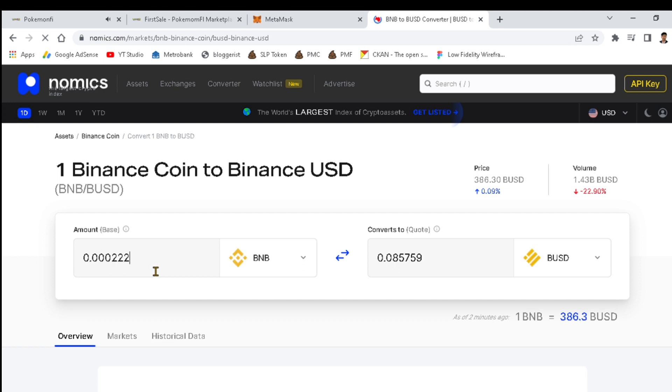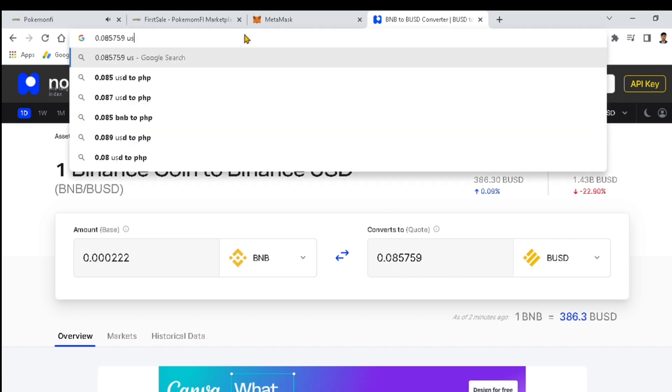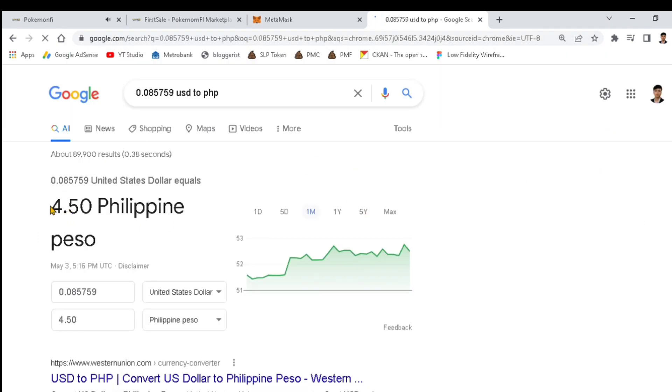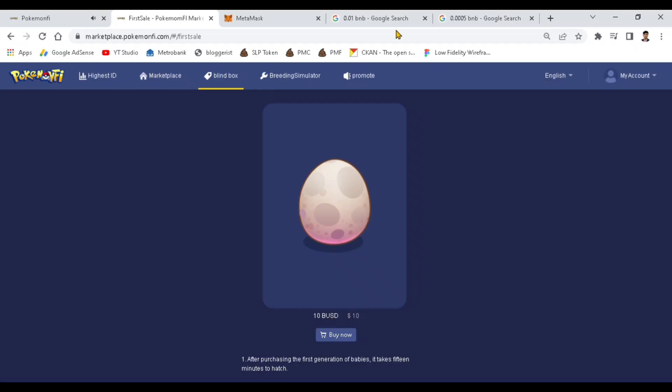Note that upon buying the egg, you'll also be asked for a gas fee — around 0.085 to 0.59 BUSD. Converting to Philippine peso, that's about 4.50 pesos per gas fee. I tried to buy the egg and was required to pay 4.50 pesos per egg. Since I have zero BNB balance, I'll transfer BNB from Binance and try again in two hours.